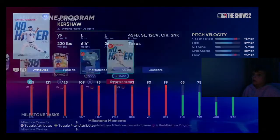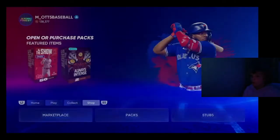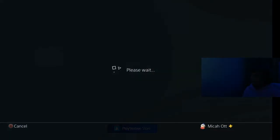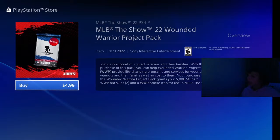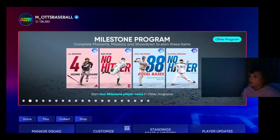And we have a Brooklyn Dodgers road uniform and a Clayton Kershaw. Also, if you head over to Stubs, they have this charity pack. It's $5 — 5,000 stubs — for this charity pack. It's going to have one diamond player in it, and it goes to a good cause as well.